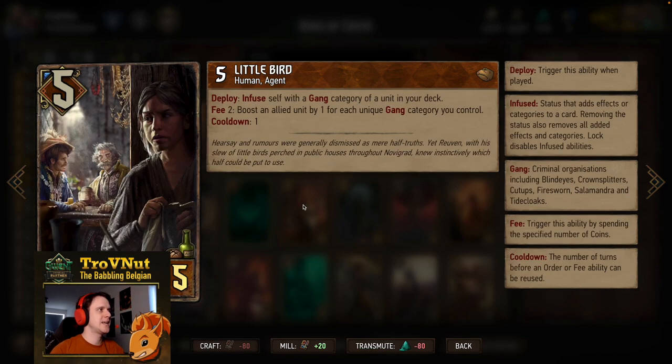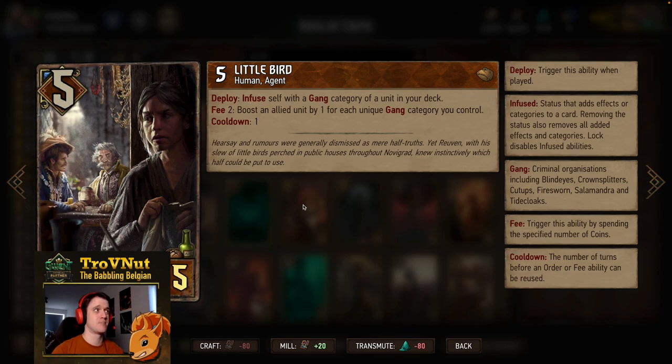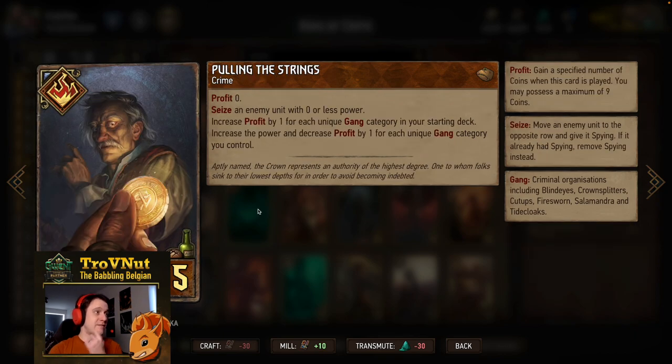One of the newer cards at five provisions is Little Bird — five power — and it's an Agent. On deploy you infuse yourself with a gang category of a unit in your deck. Best to play this early because the further in the game you are, the fewer remaining gang categories there will be in your deck. On fee two — paying two coins — you boost an allied unit by one for each unique gang category you control. This could get up to six possibly, but usually you'll get three or four quite easily, doubling up your coins. Little Bird can only do that once per turn.